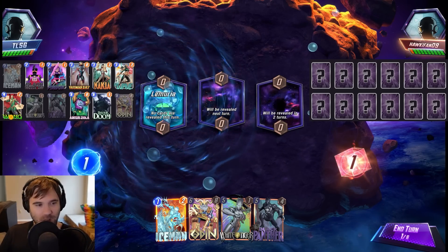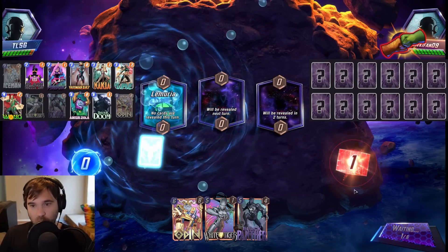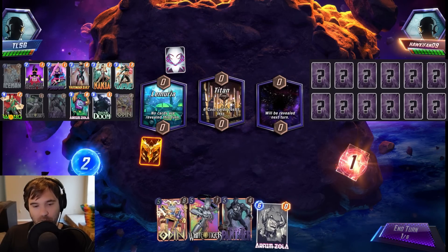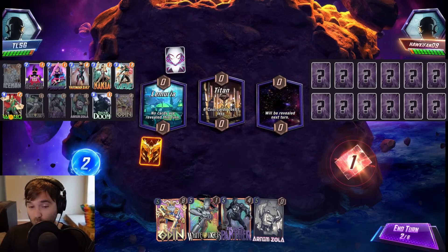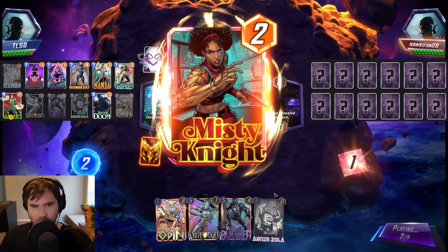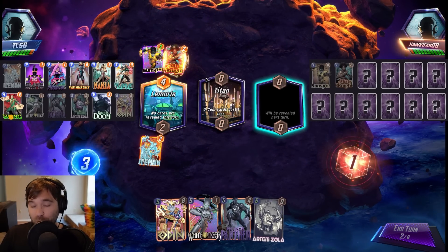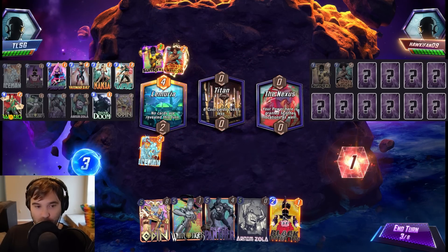Next up we have Hawk Fan. The first location is Lemuria, so our card is not going to reveal yet. We're going to throw Iceman for the early disruption. We don't have our Wong, but we do have the cost reduction from Titan. So we can always do Odin into Arnim Zola, or Doctor Doom into Odin. They're going with a High Evolutionary, maybe a She-Hulk variant — so we have to look out for a Leech on 5 or 6 if they extend the game.